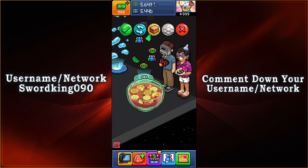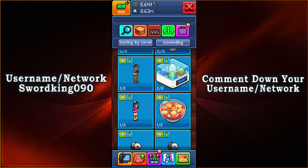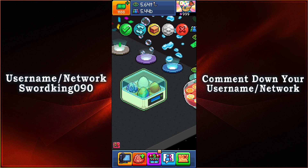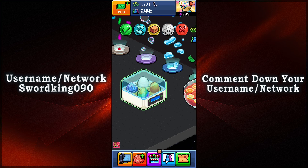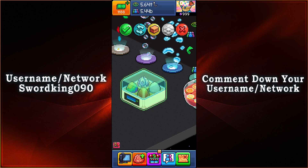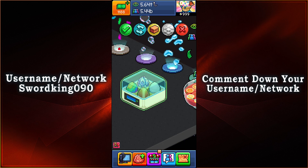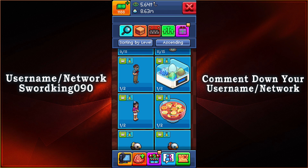Then we have ourselves an incubation center for the eggs. We have the uncommon egg, we have ourselves a common egg, then we have ourselves the prisma egg, as well as a mythic egg right there. If only you could actually do all four at once — now wouldn't that be something? I just wonder what's going to hatch out of those four eggs.